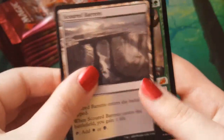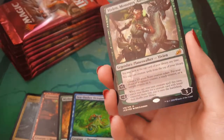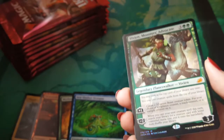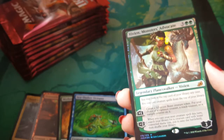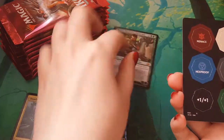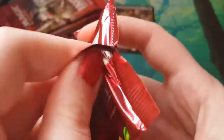A Scourge Barnes. A Foil Vivian Monsters Advocate — that's super pretty. Can we get some sun on her? Wow, the focus has gone but she is very shiny and beautiful. Look at that. That is sweet. That's a real nice pull there. We'll pop her there, she needs a sleeve. But she'll be fine. No harm will come to that.